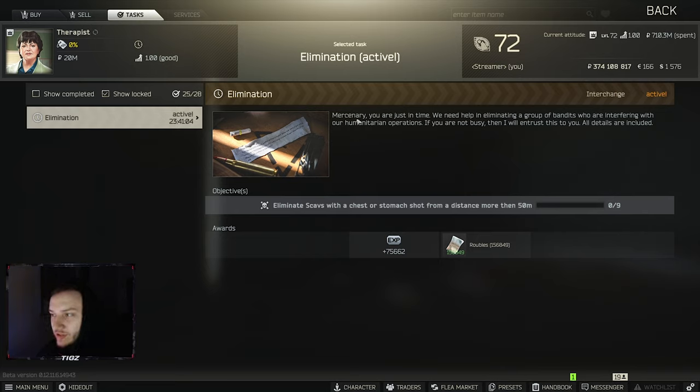Moving over to Therapist — Elimination. You'll know it's a daily quest by the timer and the striped text here. Eliminate scavs in the chest or stomach from a distance of more than 50 meters, nine times — 75k XP and 160k rubles. This is good; it's going to force me to get to other maps and try and get this quest done. The reward is very, very good.